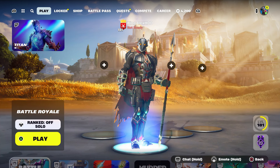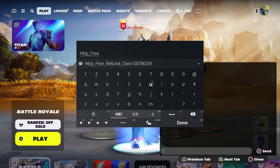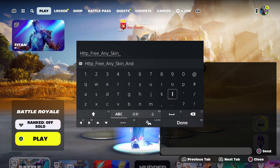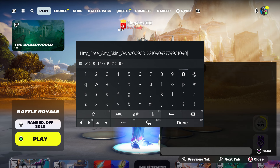The first thing you want to do is come over here and enter this code: HTTP, underscore, type in 'free', underscore, type in 'any', underscore, 'skin', underscore, and type in 'own' — like you guys own it — then put dash 0-0-9-0-0-1-2-2-1-0-9-0-9-7-7-9-9-0-1-0-9-0. Press done.